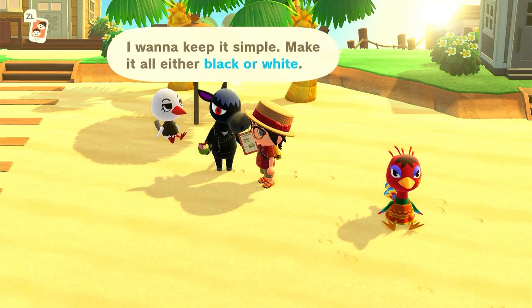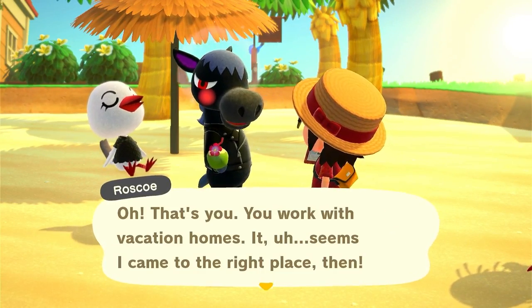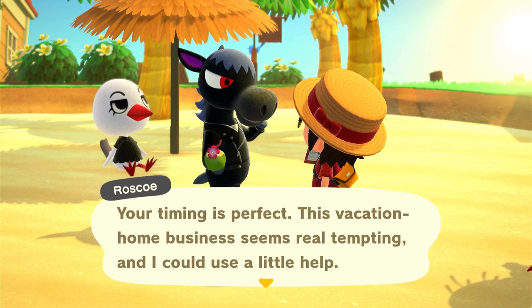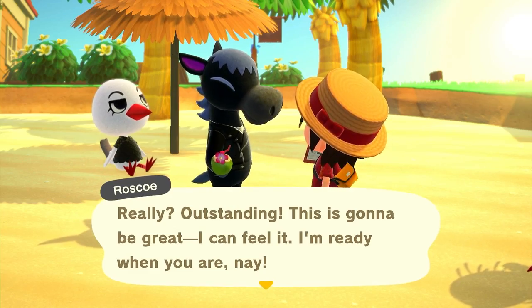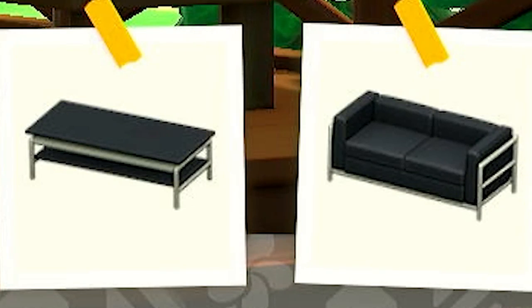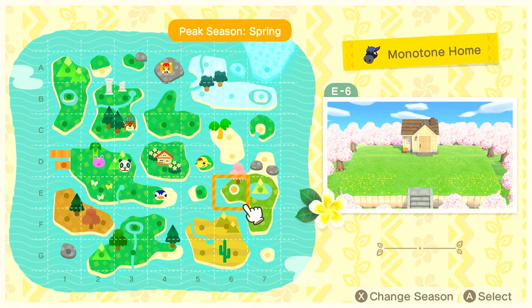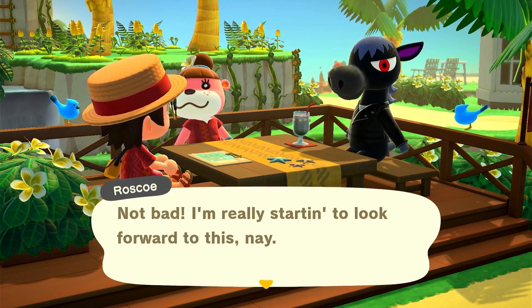This guy says he wants to keep it simple - make it all either black or white. He wants to do vacation homes. Your timing is perfect - this vacation home business seems real tempting and I could use a little help. Yeah, let's chat. Since he wants everything to be black, we're going to put him right here where there's cherry blossom trees. So we're going to head over there and decorate the exterior first - his house is going to be all black but he's surrounded by trees.